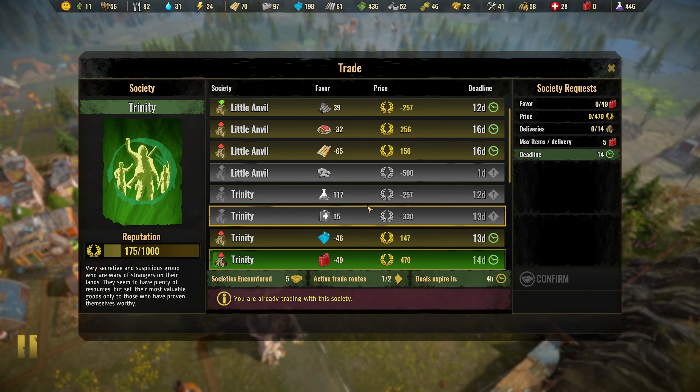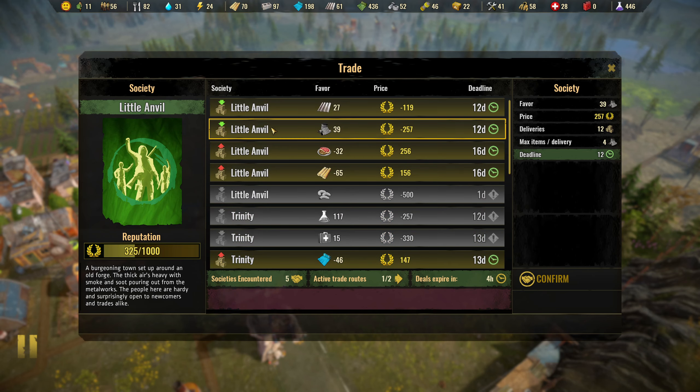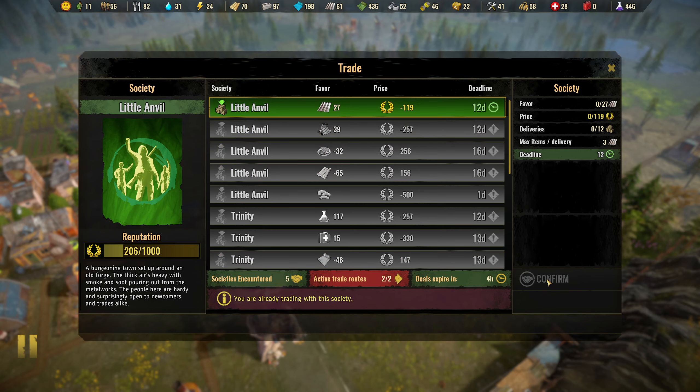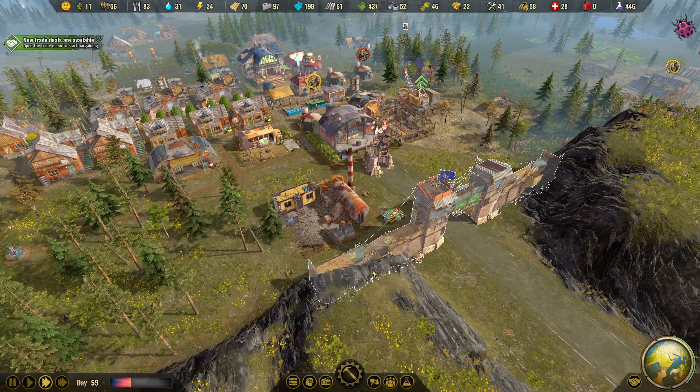Let's go with the metal - that costs us a bit of reputation and we should be getting that metal back. It doesn't state how fast the delivery is unfortunately. We're now trading with that society, which is good.